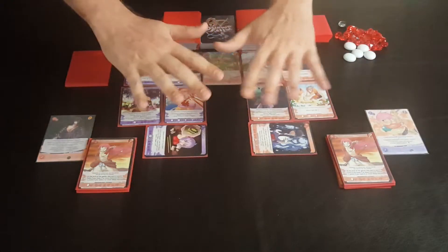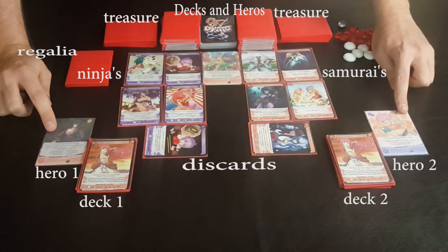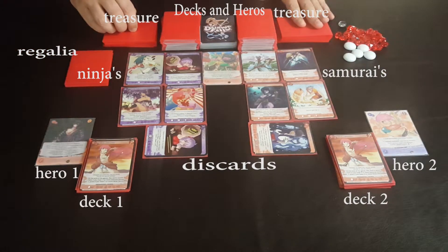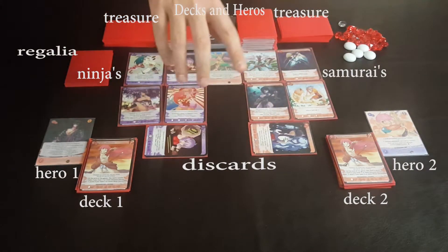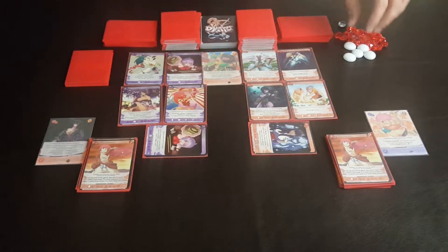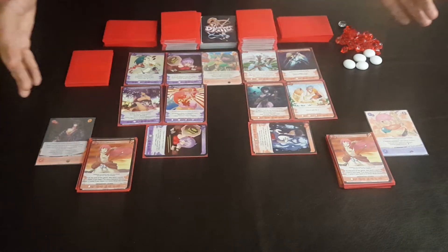Here's the setup for Daimyo's Fall. Each player gets a set of 10 cards for their deck as well as a hero — and there are tons of different heroes. You'll also have the regalia area, the ninja treasure, and the samurai treasure. There's a ninja deck and a samurai deck, as well as your hero stack. You put up four of each type — samurai and ninja — plus a discard pile card you can purchase during the game. You'll also place the top card of the hero deck and have some additional tokens you'll need throughout.